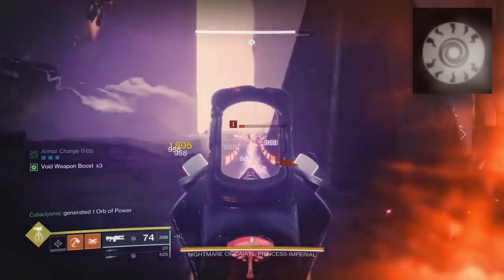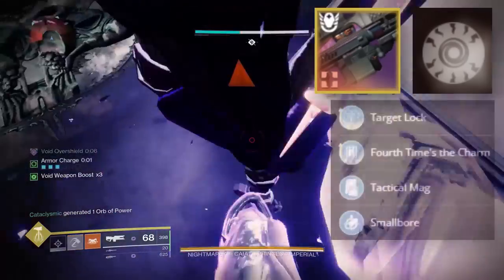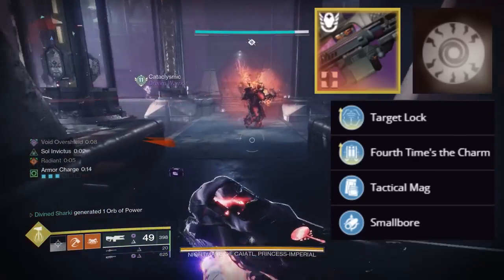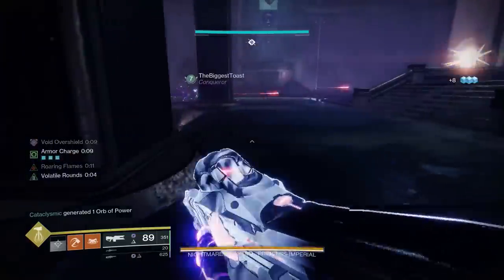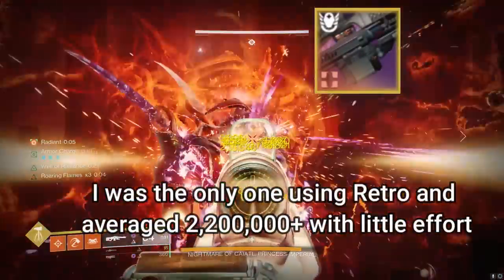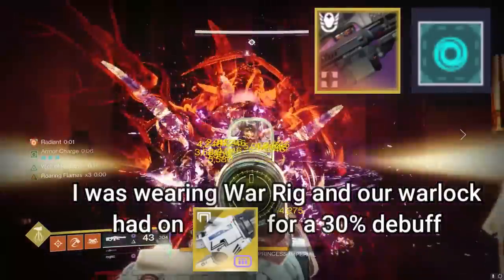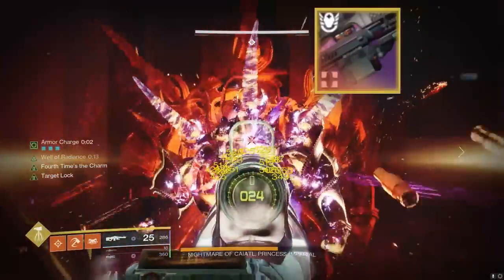We're actually going to slot on the Retrofit Escapade from Season of the Seraph. This LMG with Fourth Times the Charm and Target Lock is going to be an absolute beast in this specific scenario. We have Volatile Flow in the Artifact, so it's very easy to get Volatile Rounds. With how Kaidle's damage phase works, you can easily cook this boss by having a full mag ready to go for each bell. And even if you don't proc Volatile Flow each time, the LMG is still going to put in a respectable amount of work with very little effort.